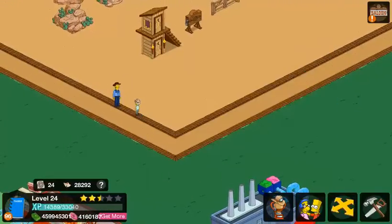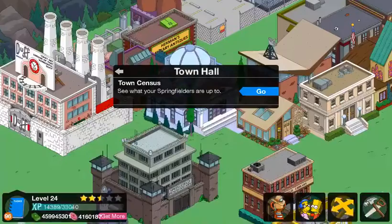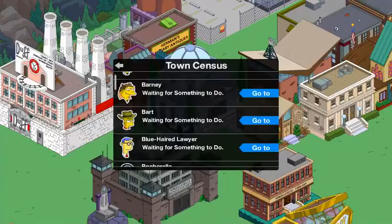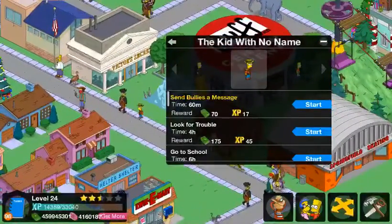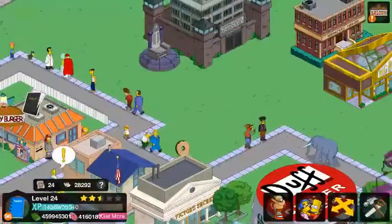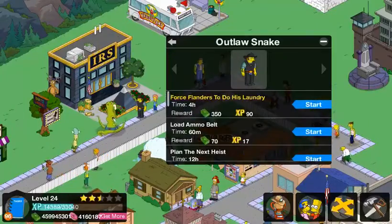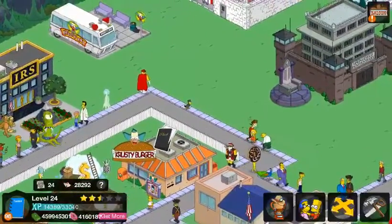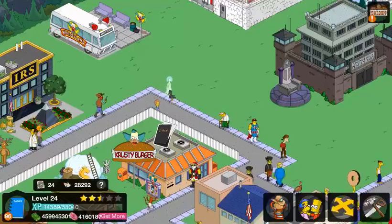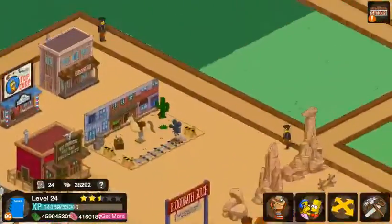We also have skins in act two: there's the Bart one of course — The Kid with No Name — and Outlaw Snake. Let's go find them. There's the Kid with No Name, and there's Outlaw Snake — there he is right there. Make sure you guys check out the other videos if you want to see the other tasks in depth. These two skins can be obtained by earning badges.